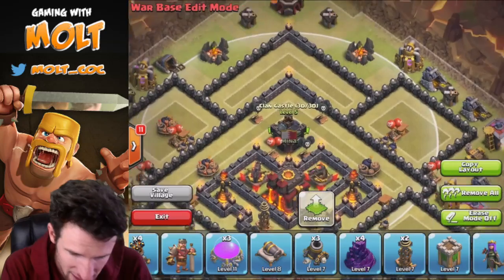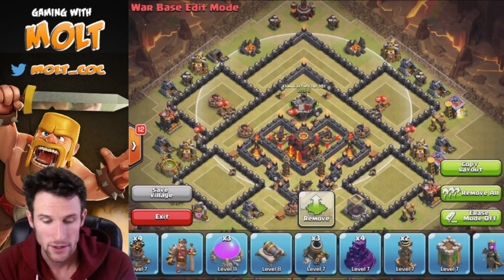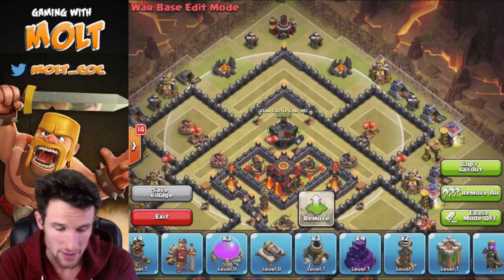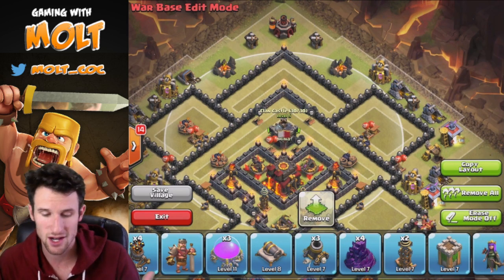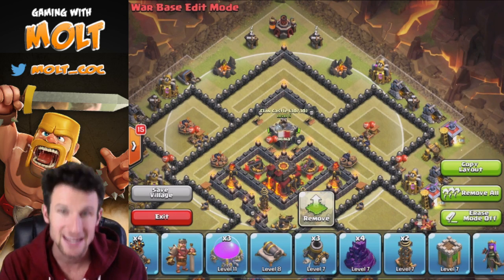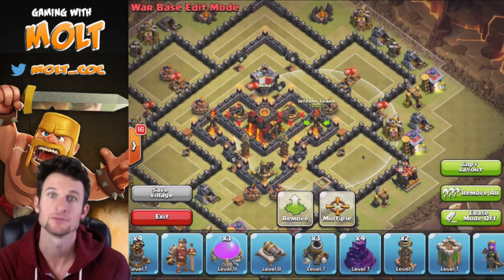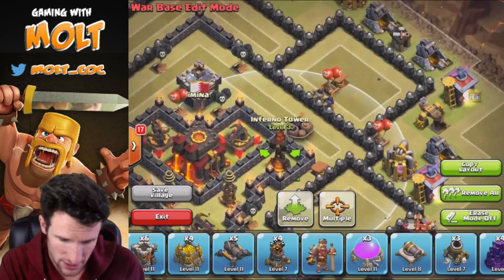Next we're going to bring in our Clan Castle. Those troops aren't going to be pulled too easily — nobody's going to drop random troops while buildings out here are still standing. They are going to get pulled when the important troops are already inside the base, so once the attacker drops their golems, PEKKAs, witches, or whatever it may be, that's when the Clan Castle troops get pulled. They'll go distract those troops while our Inferno Towers do work on them.